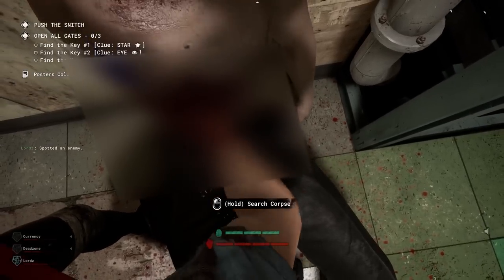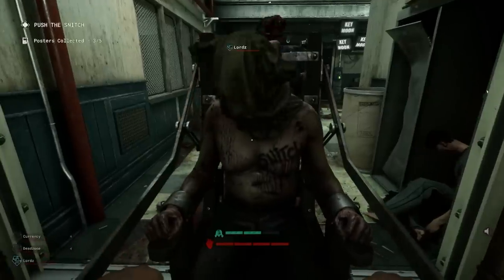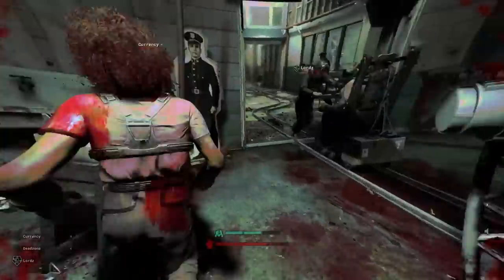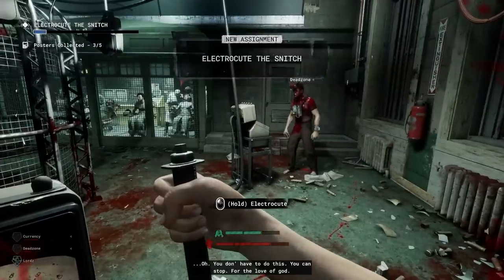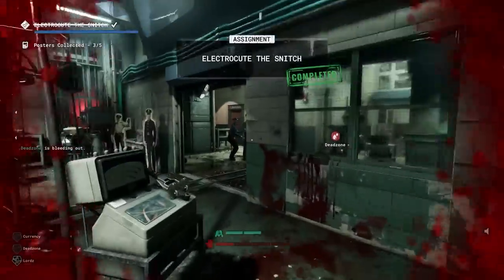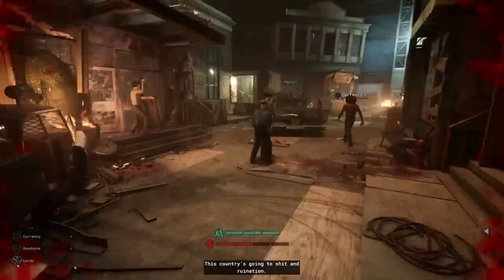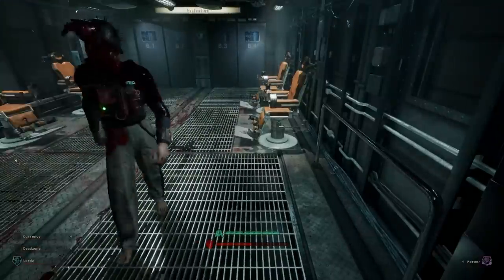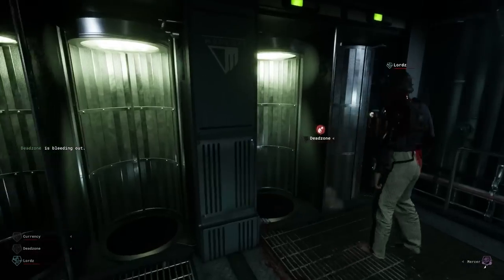A few gory searches later — which unfortunately have to be blurred for YouTube — we can get the keys and get the snitch all the way through the facility while Coyle does everything in his power to stop you. At the end of the line is a giant electrical chamber that acts like an electric chair. Four handles are available and you need to hold them down long enough to cause a fatal reaction on the snitch. Once you have a fried snitch, you make your way back to the shuttle, avoiding enemies along the way, and officially complete the very first trial. This already plants the brainwashing seed into the mind of the regent.